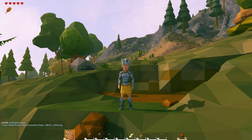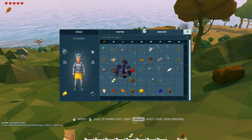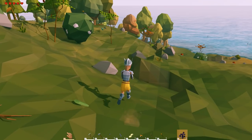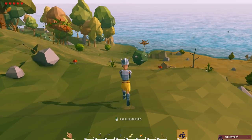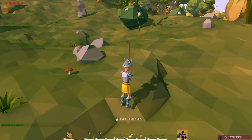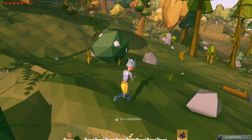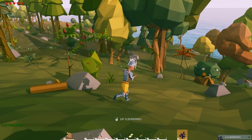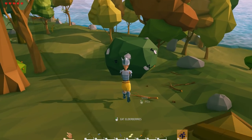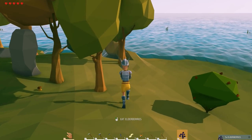Hey guys, what's going on? Drax here, back again with another episode of Y-Lands. Hopefully you guys are having a good day today. My day is going pretty good. This time we are not in the big ol' group — we are by ourselves today. And I am eating some elderberries because my character was very, very hungry. Let's go ahead and pick some more. Not sure what's wrong with my throat right now. I just drank some water, but yeah, hopefully things are going good for you guys.